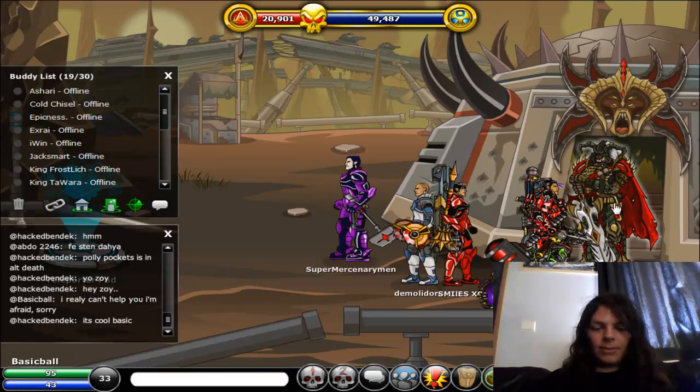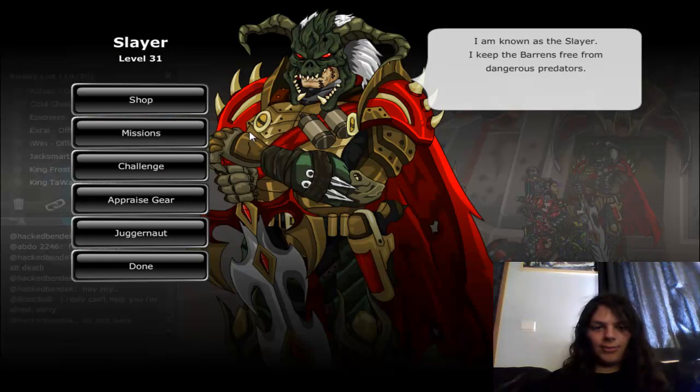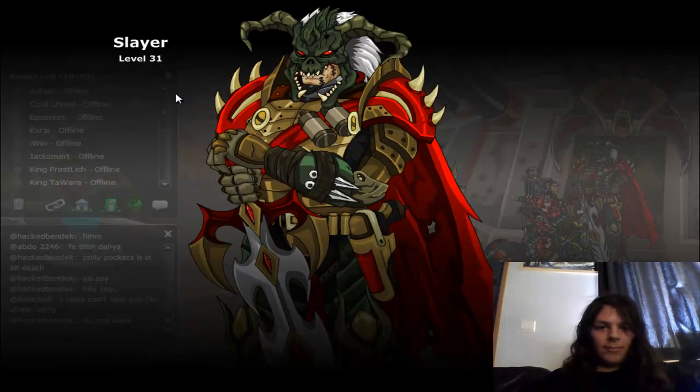You can buy them at Slayer right here in the Baron Outpost, Titan in the Bazaar, and Night Raid at the Hopercroft.